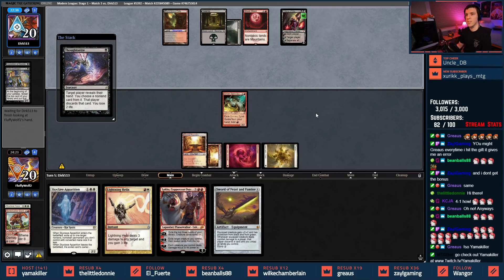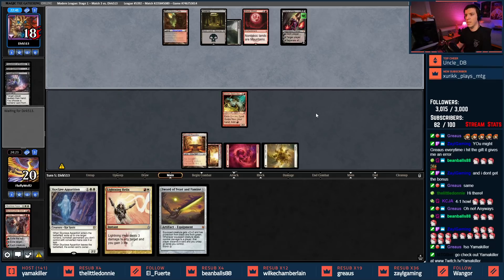Just because you uptick with Liliana doesn't mean you're gonna get me — Lukka downtick to get that sweet sweet Emrakul. Take Lukka — smart move, smart move. They hosted with 141 people and they're basically saying we're gonna get one four-one. Hmm, those predictions might be correct. Basic Swamp tapped — that Fatal Push is no good. Looking for a land to hook it up with Sword of Feast and Famine.